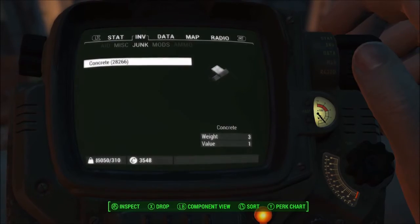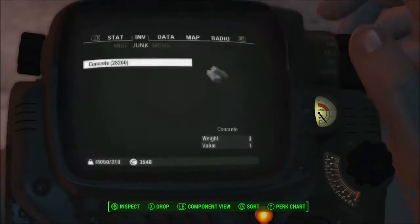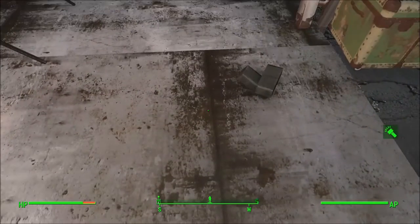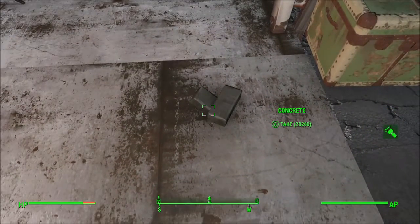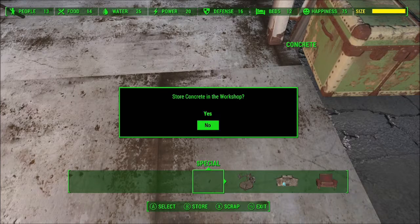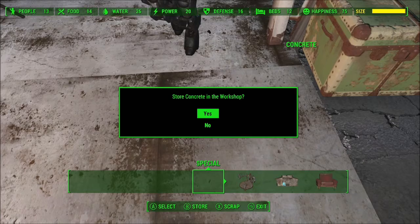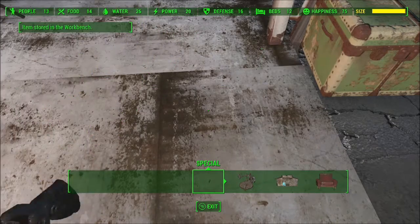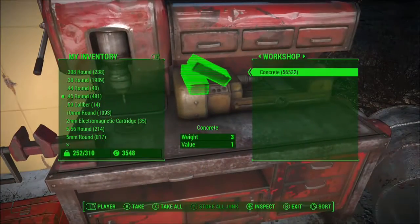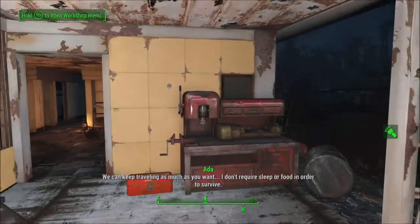I'm going to try it with an extremely large amount of concrete — we've got 28,000 concrete. What you will find is if you try and duplicate any more than this, when you actually try and put it back in the workbench your game will most likely crash. This happened to me a few times during testing and it didn't corrupt any save files, so nothing to worry about. I didn't succeed in duplicating anything higher than 28,000, but as you can see, 56,000 concrete is duplicated. The game does slow down a little when you try and move that amount of items around at once, but it works.